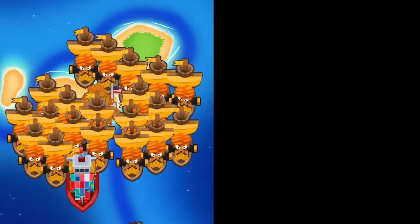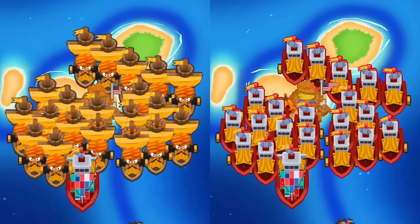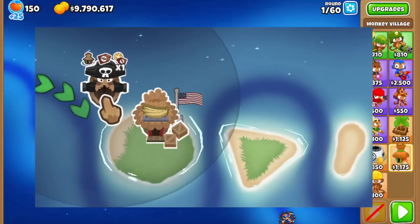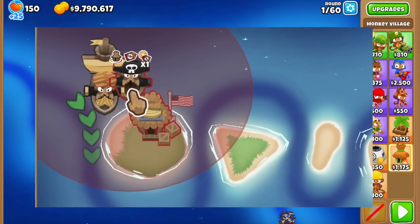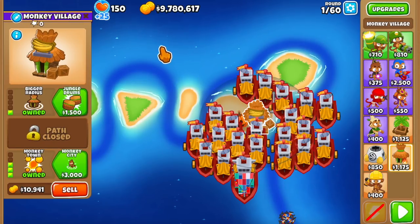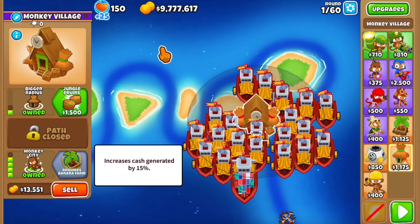When going for the buccaneer farming strategy, you will always want to upgrade all 20 buccaneers to merchantmen first and upgrade them to favorite trades later. We bought some discount villages for our merchantmen, and now we're going to upgrade them to monkey city to further increase the money generated by 15%, which comes out to a lot of cash when the buccaneers are fully upgraded.